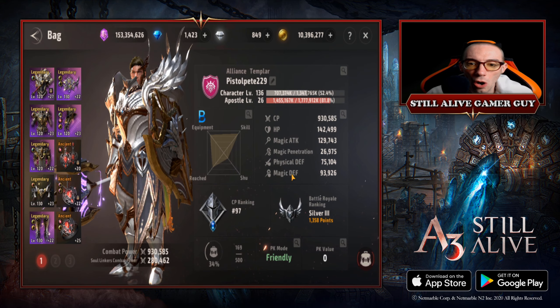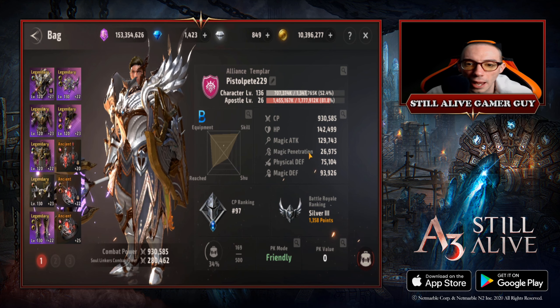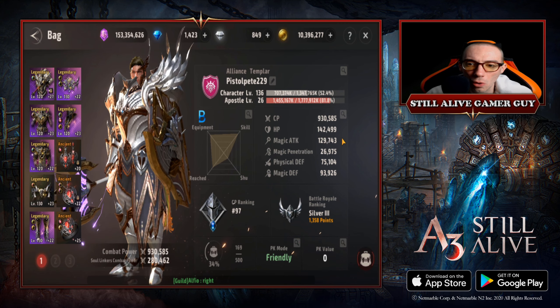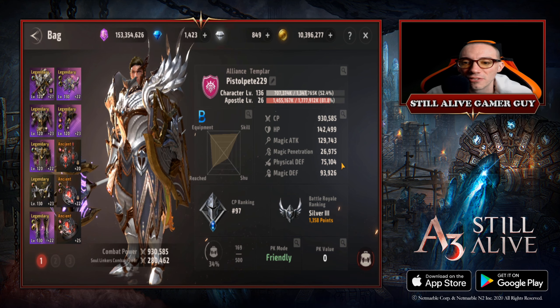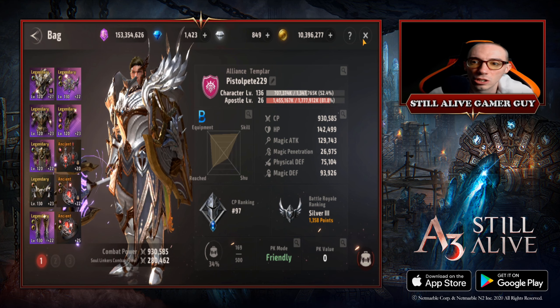Overall my basic stats: combat power is at 930K, magic attack is almost 130, physical defense is 75,000, and magic defense is 93,000. Just some stats you can reference.